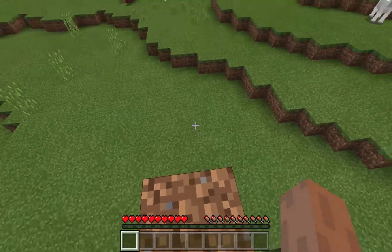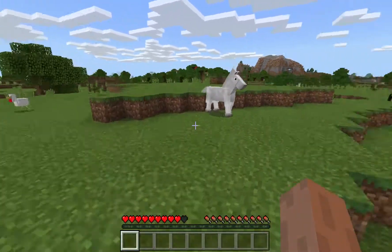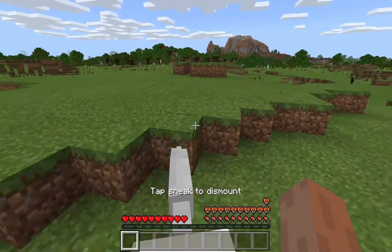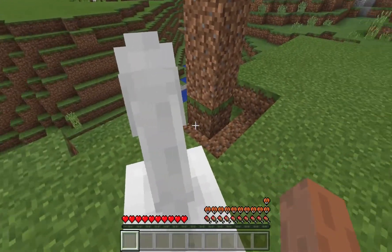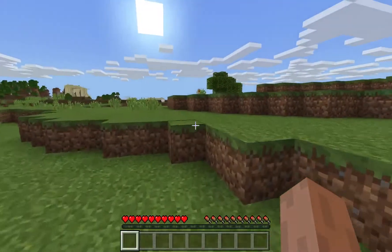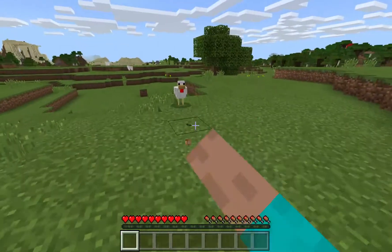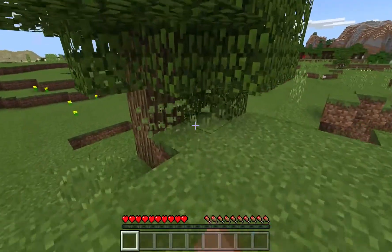I see a horse - I'm gonna try and tame this horse real quick. If you jump on a horse with nothing in your hand he'll run around, and maybe you saw that he made some hearts, so he is now tamed. First thing to do in Minecraft, like any Minecraft game, is to get some wood.